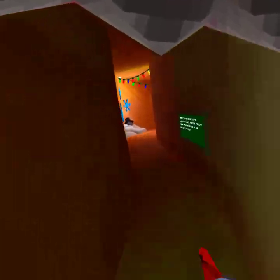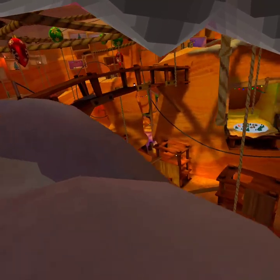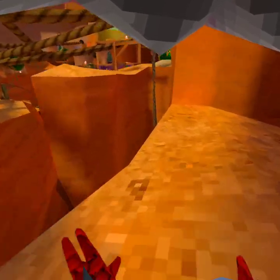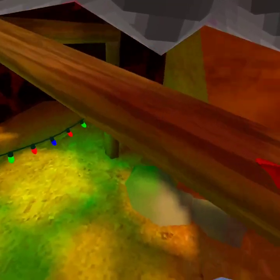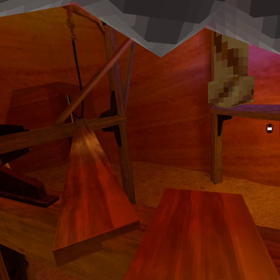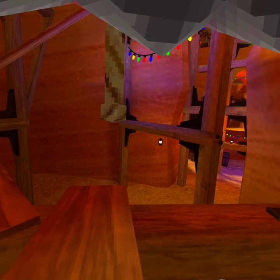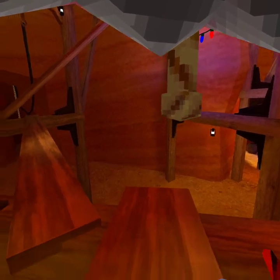Welcome back to another Gorilla Tag video. I'm gonna show you guys how to do the menu slapping glitch. Basically, you go up to any rope and then you do this. The easiest rope is probably right here because it doesn't move very much - it's right here, you don't have to push it. You can get to tutorial with this, by the way. I've never gotten to tutorial but it's really hard.